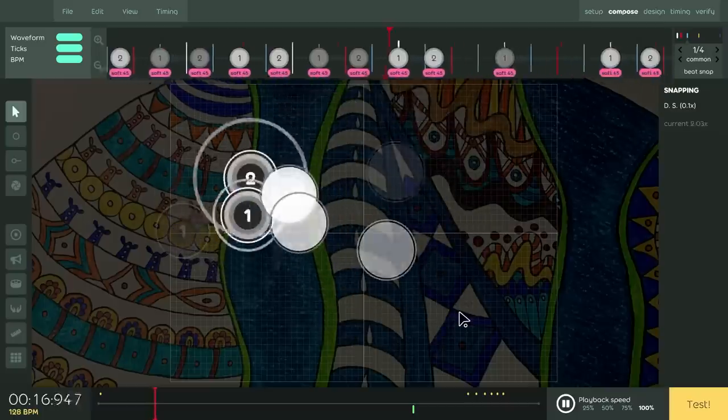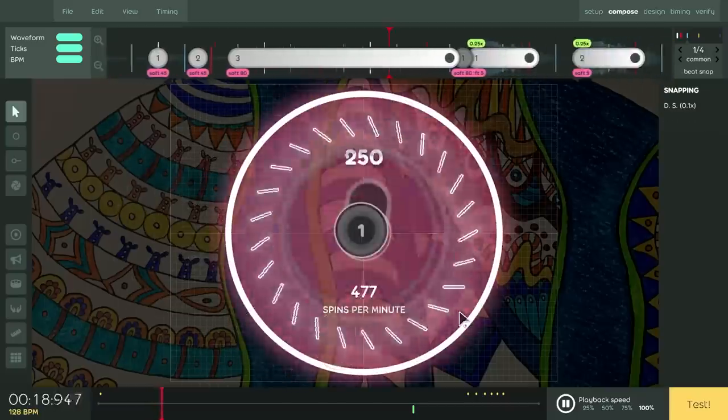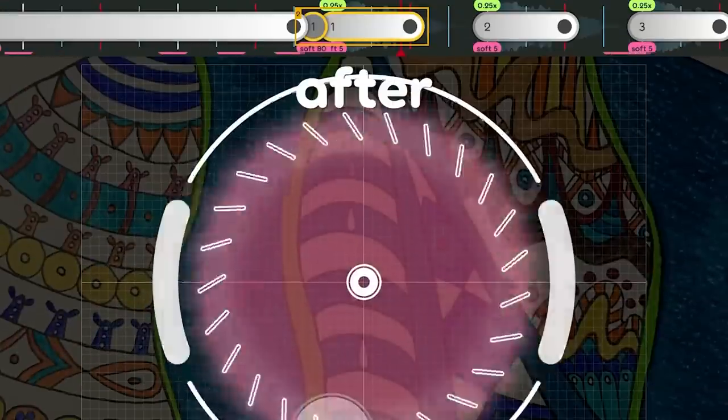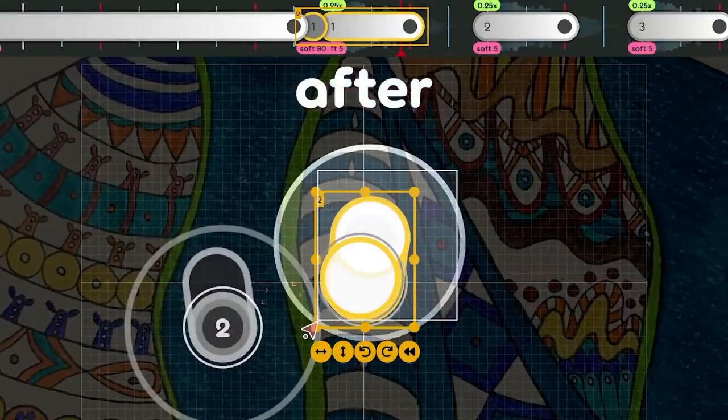You can select objects by clicking and dragging in the playfield. Before this update, spinners made this really annoying because you could select them way after they disappeared from view. Now that's not a concern.